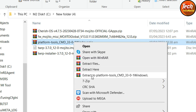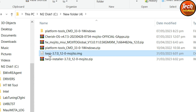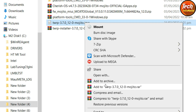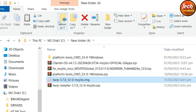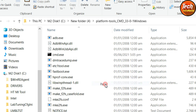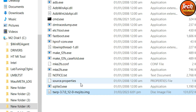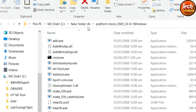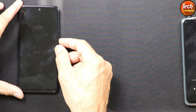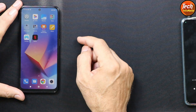Extract the platform tools into the same folder, then copy the twrp.img file from the downloaded folder. Open the extracted platform tools folder and paste the twrp.img file there. Now the file is copied into the extracted platform tools folder.